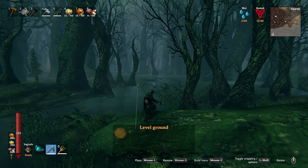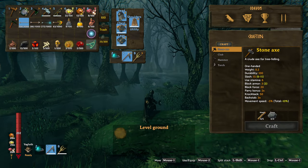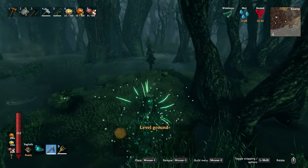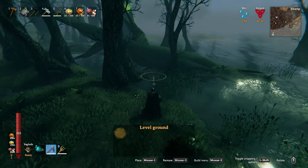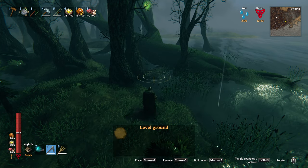And honestly all you need is a hoe and the level ground feature. I do have a couple mods going and I have my wishbone here — I know there's an iron deposit right here because it's telling me. But let's say you don't have that; I'm going to take that off.